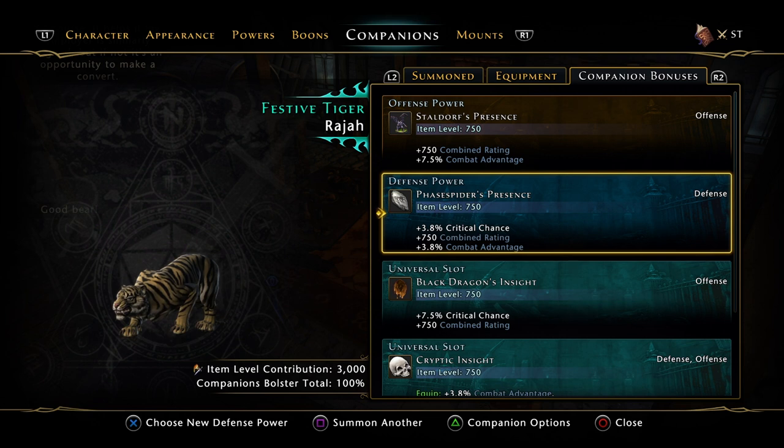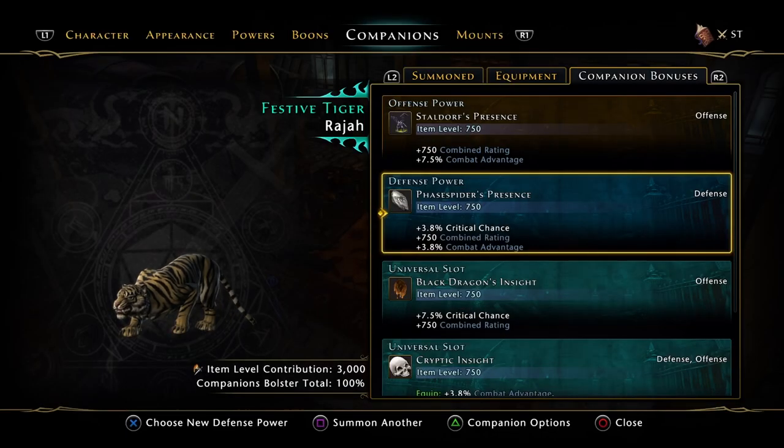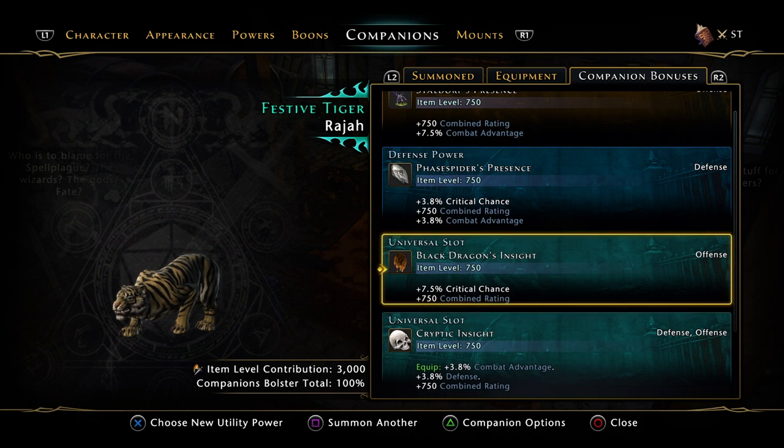Next, where I usually have a Minsk, we have the Phase Spider's Presence. The Phase Spider is a companion a lot of people use — a lot of people don't use the Minsk, I'm not sure why, it works fine. The Phase Spider's Presence gives Crit Chance and Combat Advantage again. It's a really good one to have — you could easily use this as your main and don't have to buy the Minsk, so it's kind of a two-in-one deal. Phase Spider is awesome.